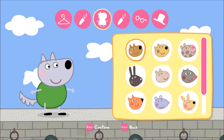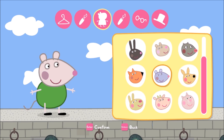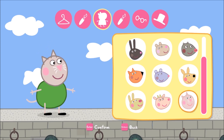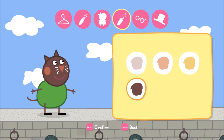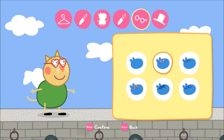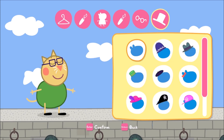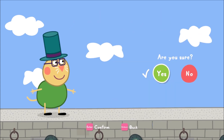Now it's time to choose the animal you're going to be. Lovely. And what color is it? Do you want to wear a pair of glasses? And how about a hat? Very well done. If you're ready to play, choose yes. If you'd like to make changes...